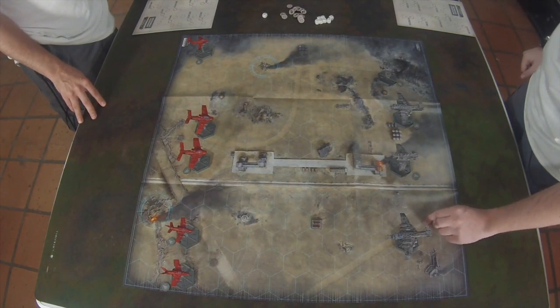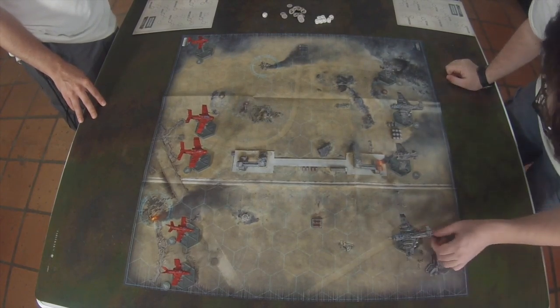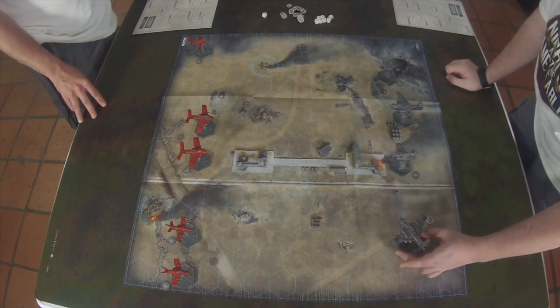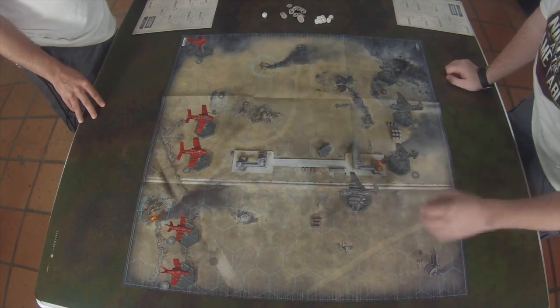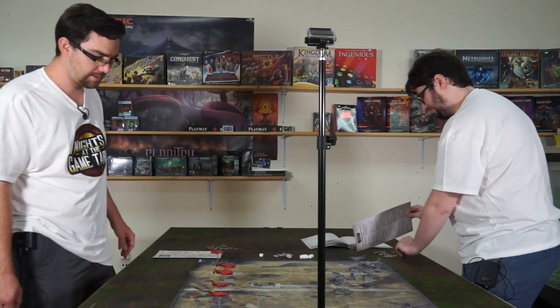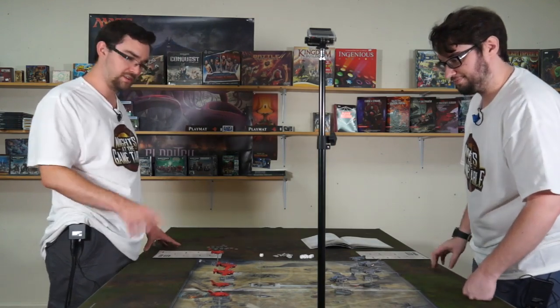I'm going to go ahead and activate this guy - this Marauder Bomber here. He's going to pull a two, so he's going to swoop. He's going to go bloop. And then turn - one, two, and then one. So that's a total of three. That is the end of his movement. His altitude is three - he didn't change his altitude, so that's going to stay the same.